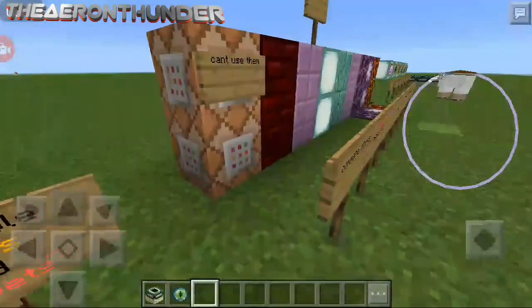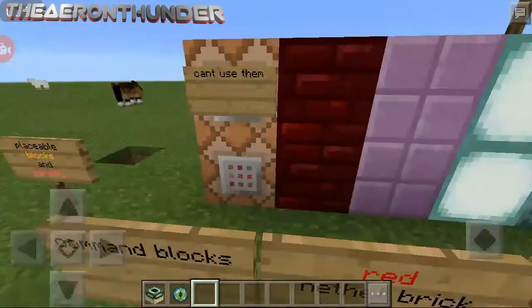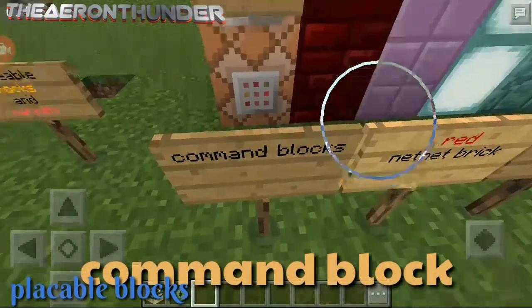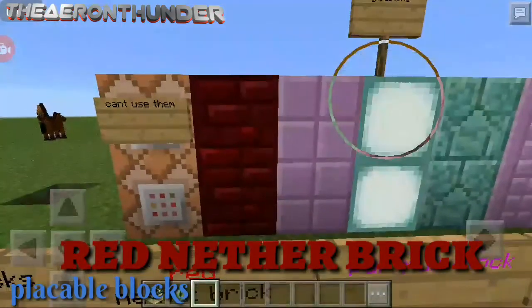These things are the placeable blocks. Can't use them, can't use them, can't use them. First of all, we have the command block. It doesn't work if I tap it.